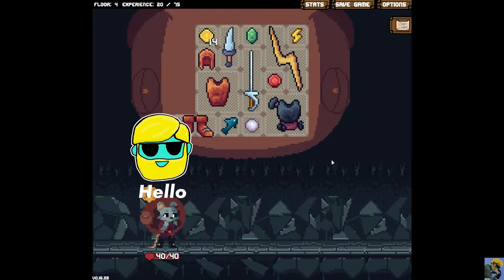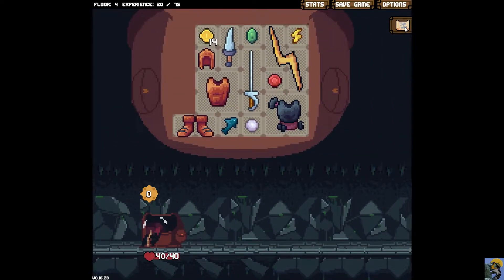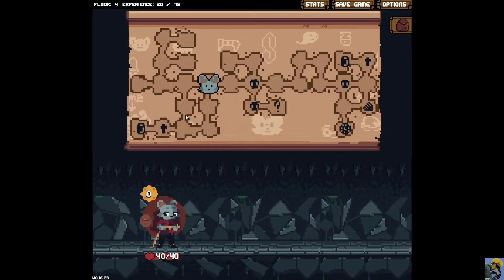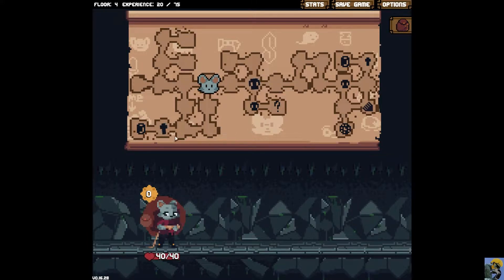I gotta tell you, I feel like I'm gonna die very soon. Things are frightening me, but I am at full health, and I wonder if that's a function of leveling up. I don't remember being at full health, but I guess maybe using potions and the like leveled me up there? Not sure what happened, but I know I don't have a key, and I'm ready to go.